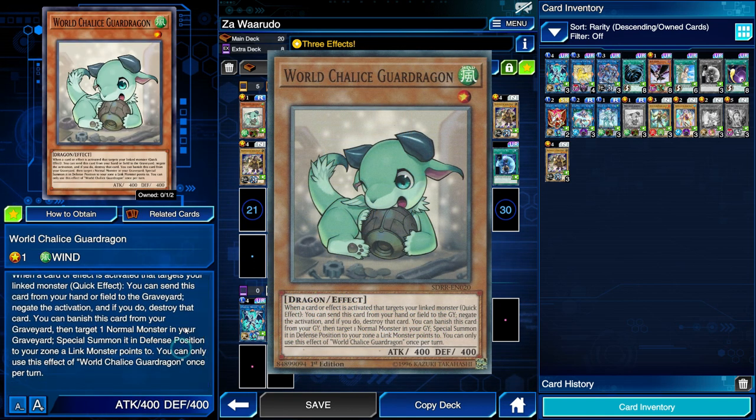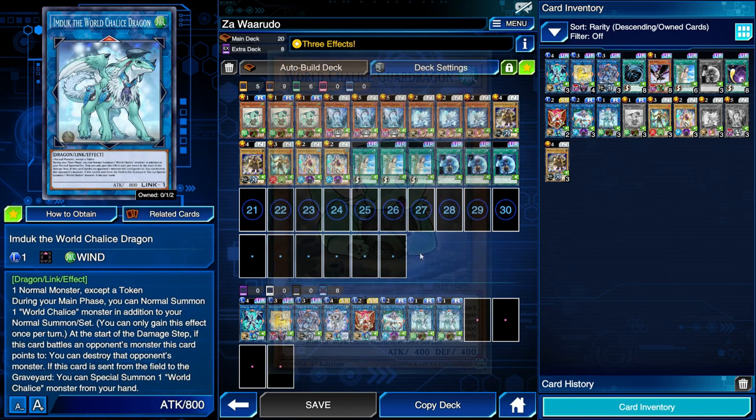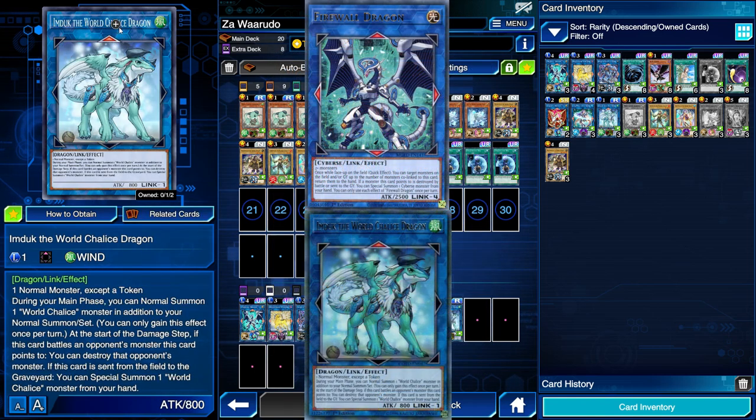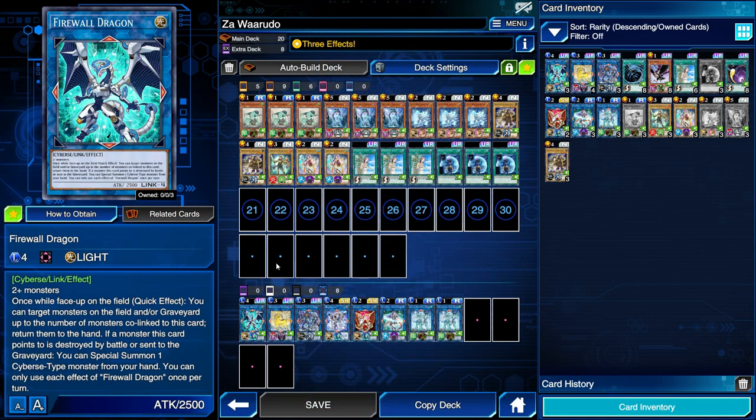To get a monster that Firewall Dragon can point to, we have World Chalice Guard Dragon. The main effect we're talking about: if this card is in your graveyard, you can banish it and target a normal monster in your graveyard to special summon it in defense position to a zone the link monster points to. So you summon a normal monster to the zone Firewall points to, then turn that normal monster into your second copy of Imduk. Since Imduk points up and Firewall points down, they will be co-linked to each other.